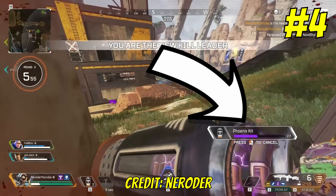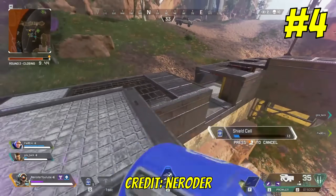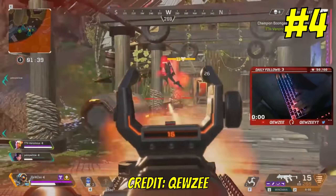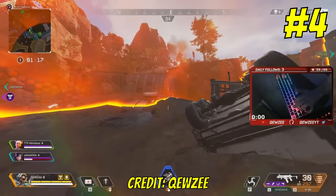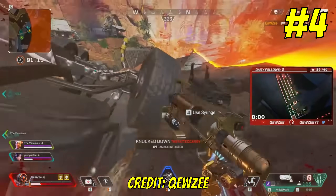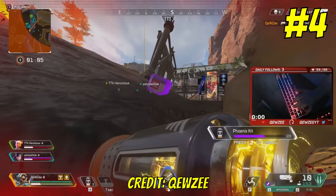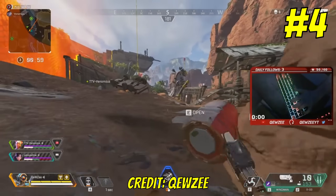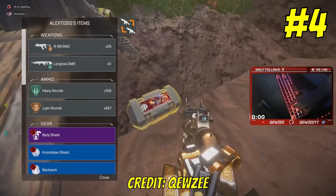Number four: I mentioned in my last video that gold armor used to give you fast healing in season three, but some of you pointed out that before this, it was actually the gold backpack that gave you fast healing from seasons one and two. They changed this in season three. Gold armor actually only used to replenish your shield if you executed an enemy with a finisher. We know today that a finisher does this on any armor. They also then changed gold backpack to be the guardian angel perk, which is what the gold knockdown does today — reviving allies with half shield and half health. I think it's fair to say the gold items are much more balanced out now.